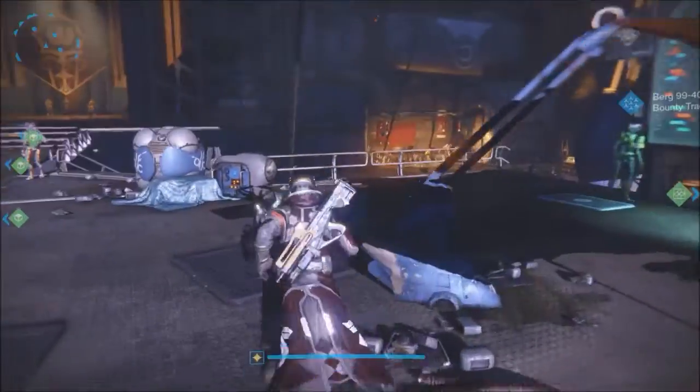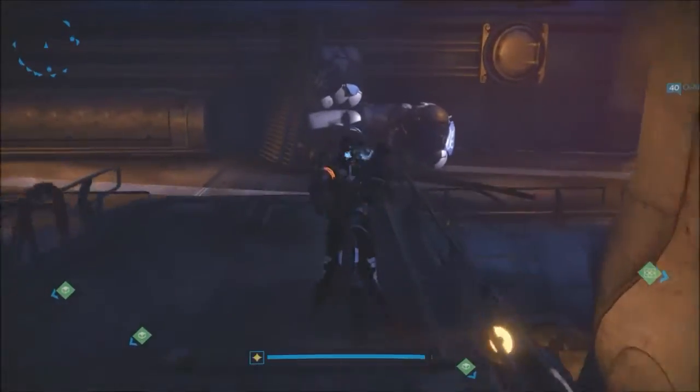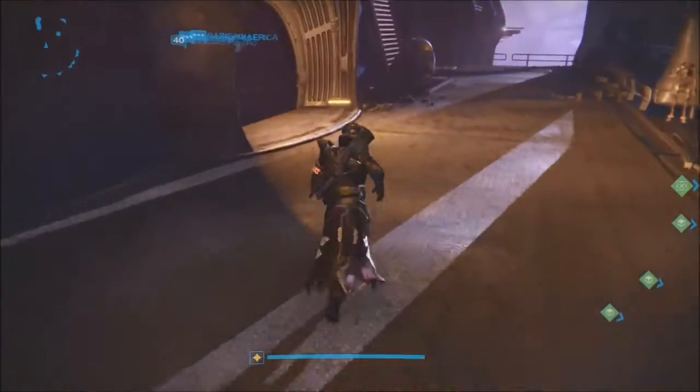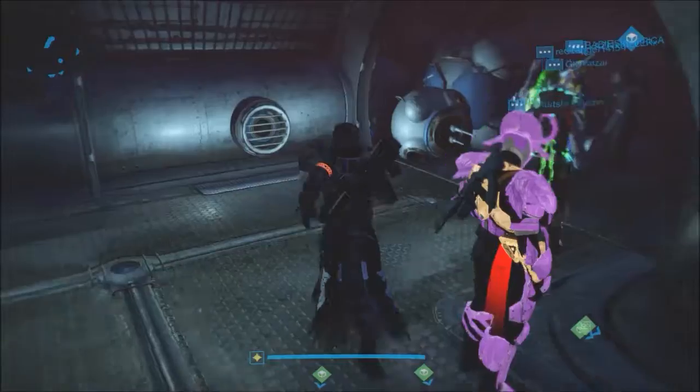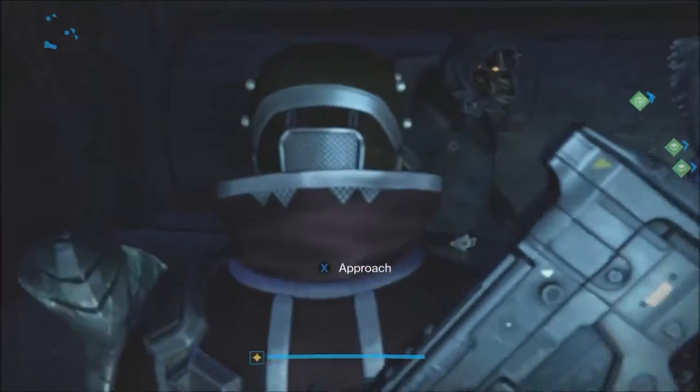Good morning, everyone. My name is Veritas, and welcome back to Destiny. Today is Friday — it happens to be Xur Day, the day that Xur, an exotic merchant, arrives in a social space and is selling some stuff for you to purchase. This week, he's in the Reef.